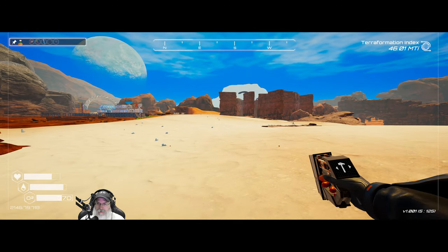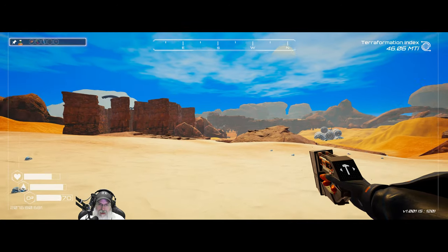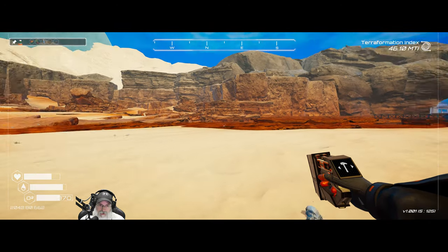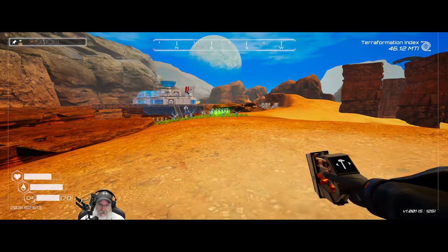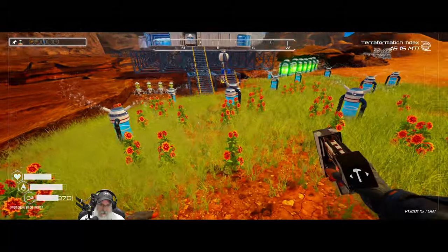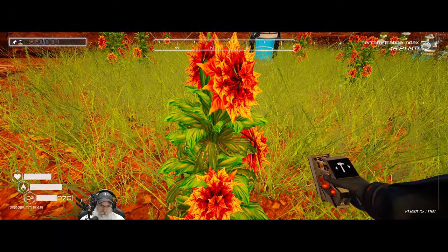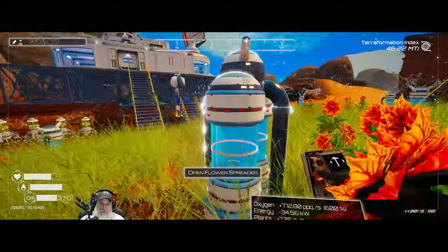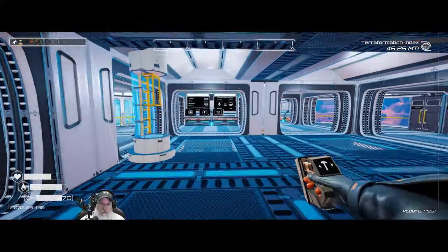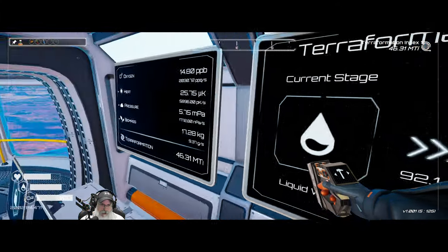Okay guys, we're gonna wrap up this episode. Off camera I'm gonna run back over to that cave, grab the iridium extractor, and bring it over here and put it into the cave in the canyon since it's closer — just makes sense. Hey, look at that — we got golden flowers growing! Are they done growing? That's awesome! We are currently 92% of the way to lakes and it's moving pretty damn fast.